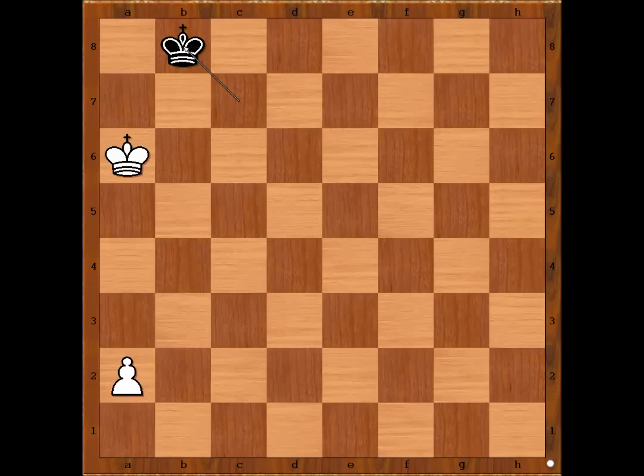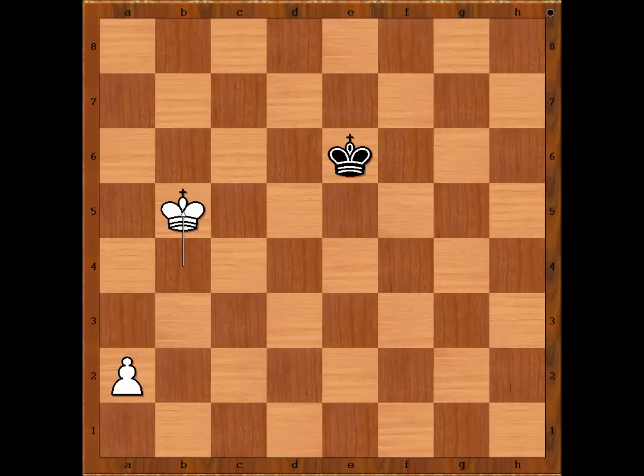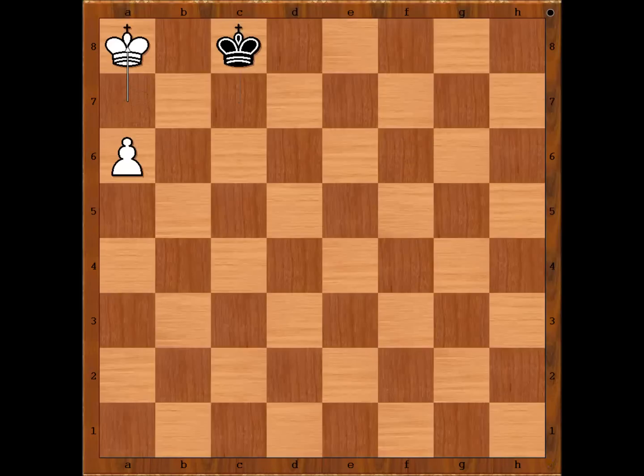And one more continuation: what if the white king immediately goes to the queenside? King to h6, king to e4, king takes pawn, king to d4, king to g5, king to c4, king to f5, king takes pawn on b4, king to e6, king to b5, king to d7, king to a6, king to c8, king to a7, king to c7, a4, king to c8, a5, king to c7, a6, king to c8, king to a8, king to c7, a7. And if king goes to b6, king goes to b8, and after a7, king to a8 — draw, stalemate. What a fight!